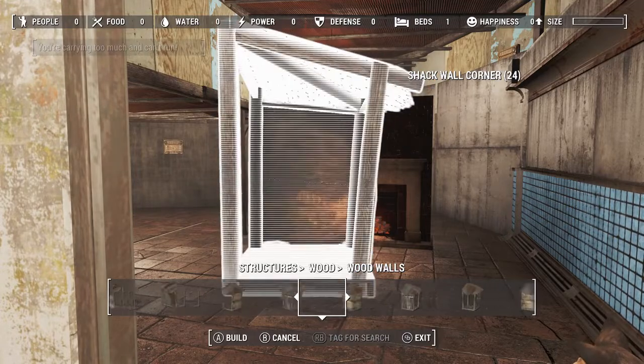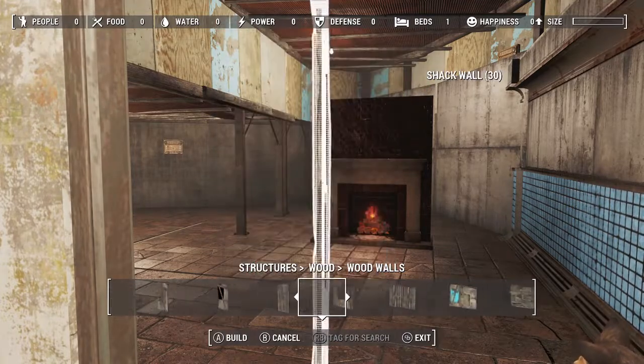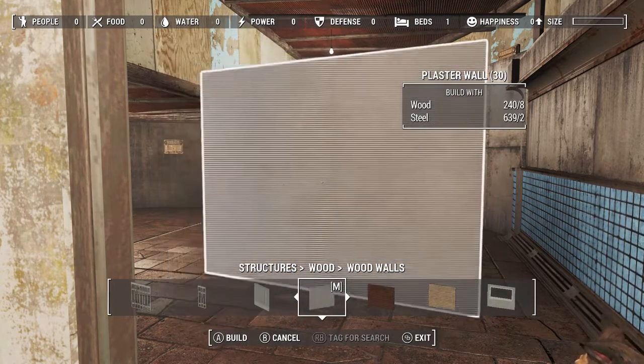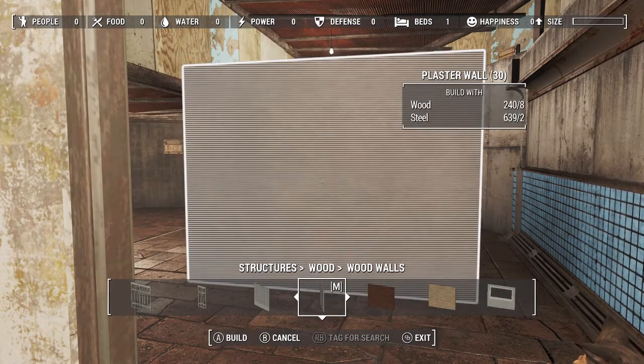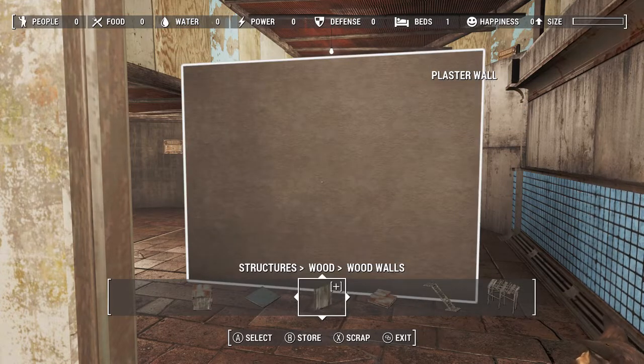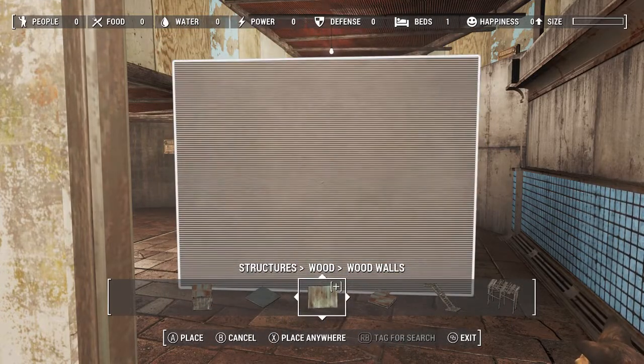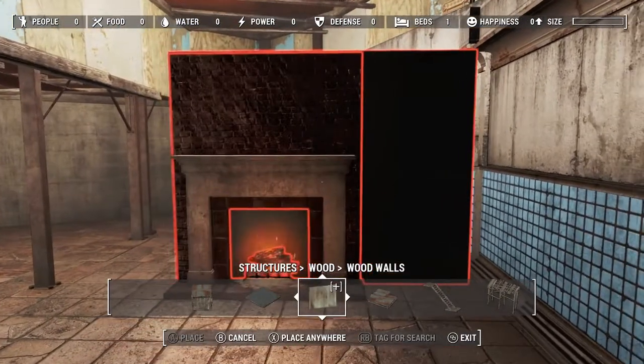I am going to use some of the Creation Club content because in a free update they added in a bit more walls — like this one. This one is stunning, and I know it's simple, I know — it's just plastered — but come on, look at this.